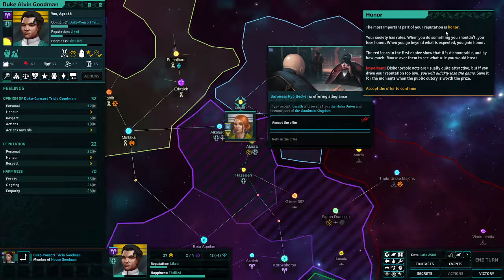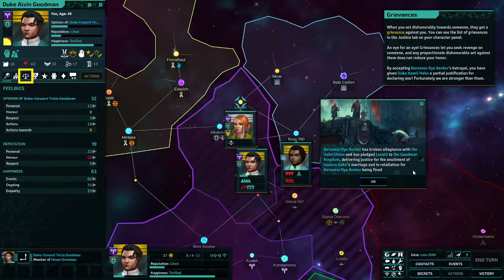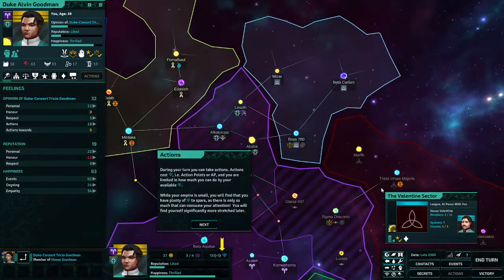The most important part of your reputation is honor. When you go beyond certain rules you gain honor. There are moral consequences to your actions. Baroness Rio Becker — do we accept? We'll accept. Baroness Rio Becker has broken allegiance with the Han Union and has pledged loyalty to the Goodman Kingdom, delivering justice for the annulment of Isador Han's marriage and in retaliation for Baron Rio Becker being fined.